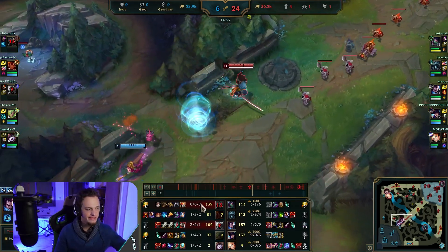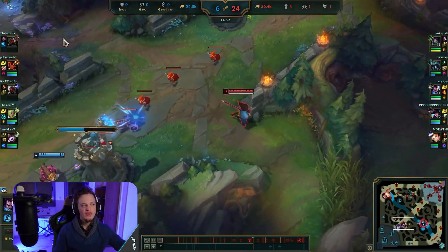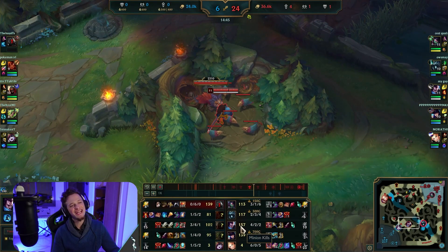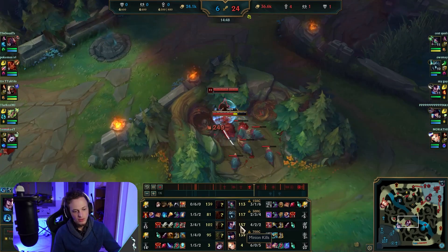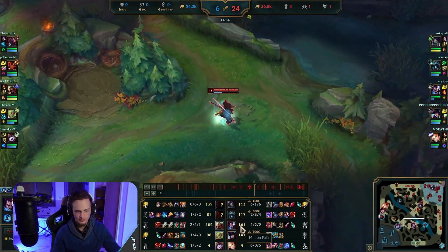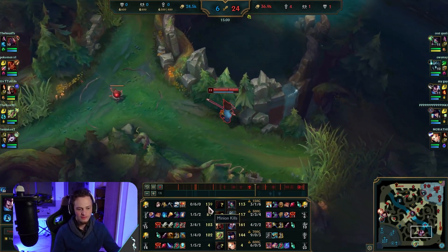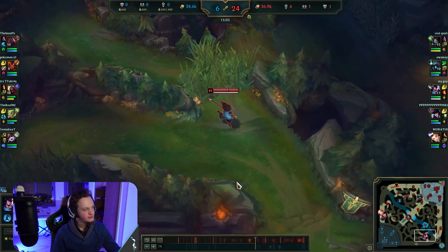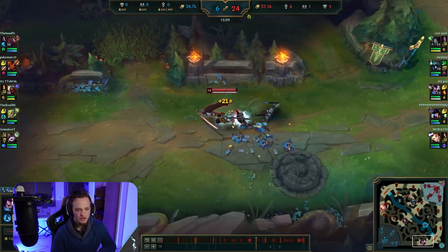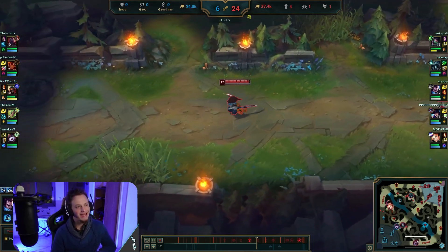157 CS at this point — this Yasuo has more CS than the boss FFS. He's standing at more than 10 CS per minute at minute 15, sitting at 160 CS. Meanwhile the boss is on 140. Do I need to add anything to the statement that he farmed more than the boss FFS? No, I don't.